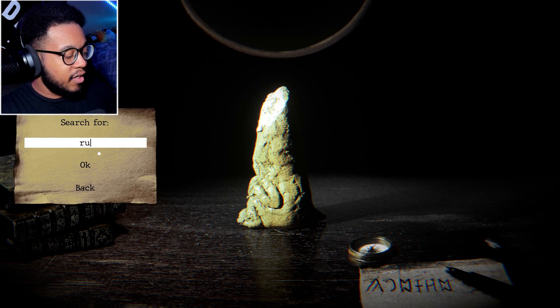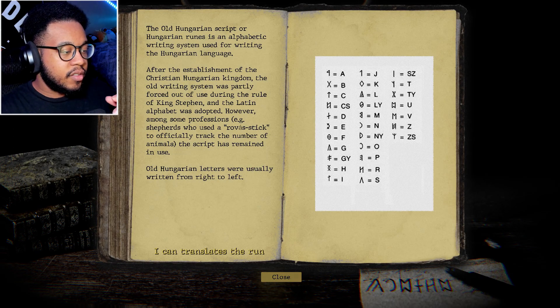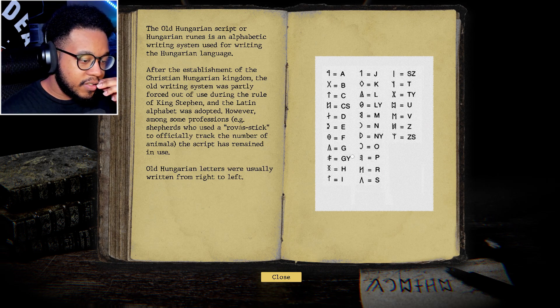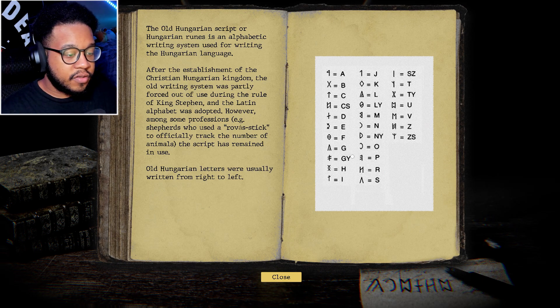If we go back we can use the button at the bottom right to do that. I can translate those runes with the chart. We have this symbol right here — that's G. And remember, it reads right to left.